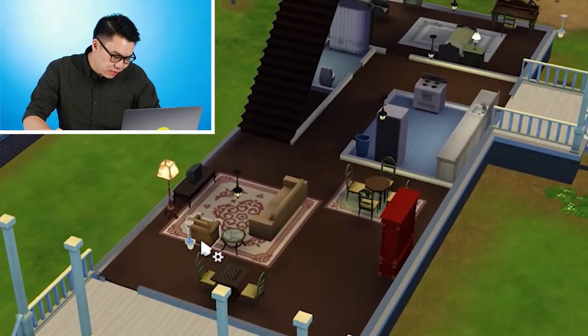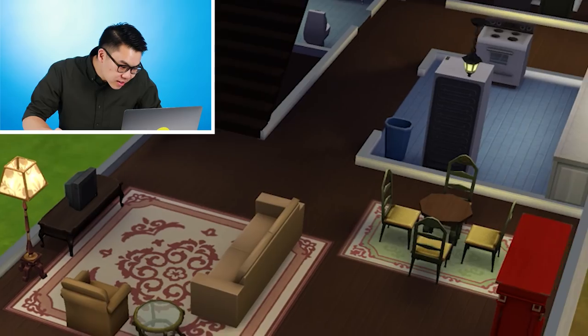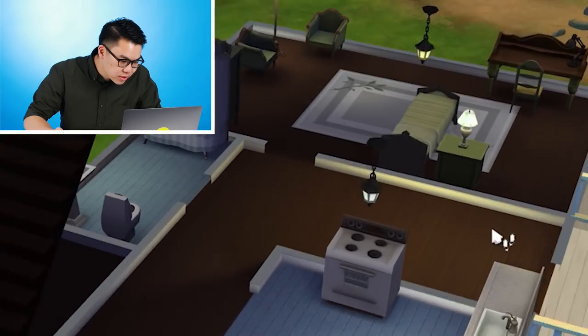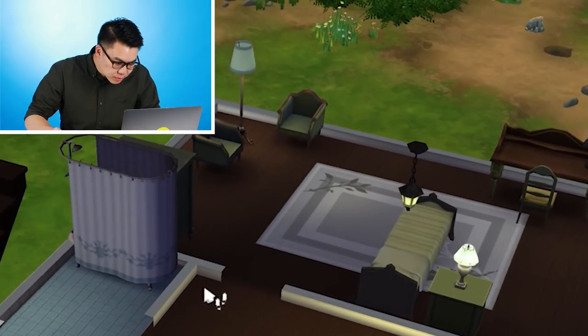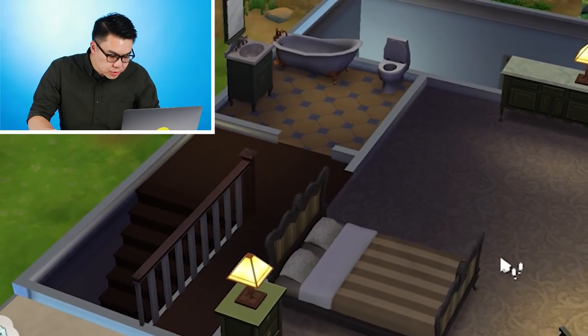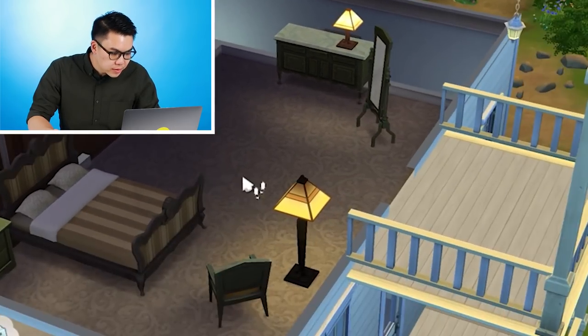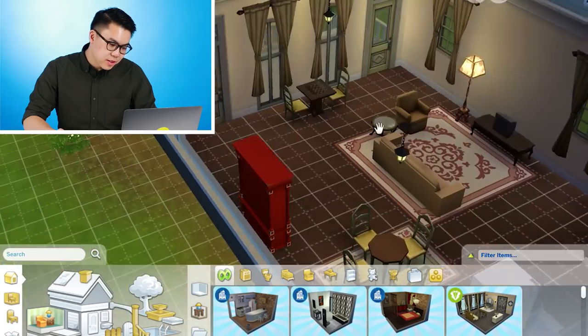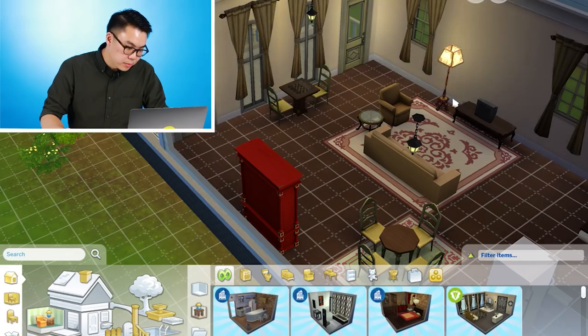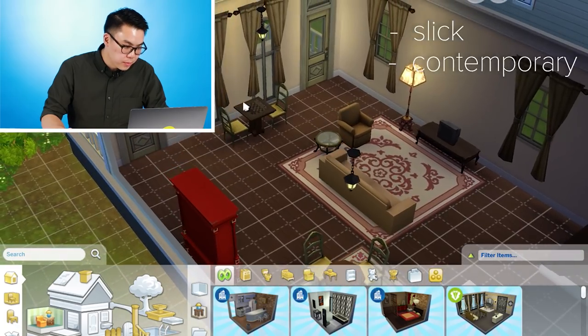Entering into the living room looks a little sparse — a nice little small dining table, then we have a small little kitchen, bathroom over here, small bedroom downstairs. Upstairs is pretty small: bedroom, bathroom, and a little balcony. Some spicing up is definitely going to happen. It's looking a little all brown, maybe a little boring, a little simple. It's not that offensive, but we can do better. We'll just make it a little bit more slick and contemporary.